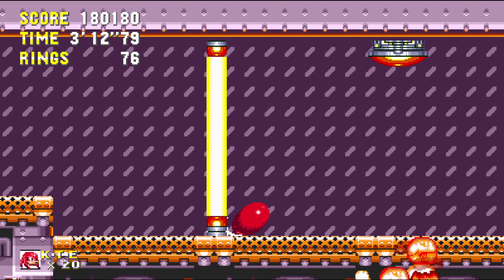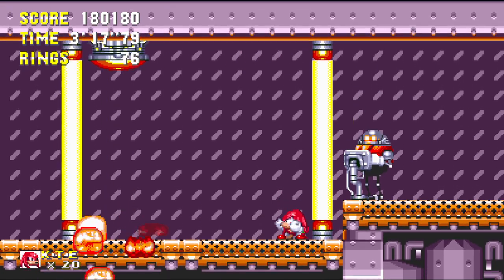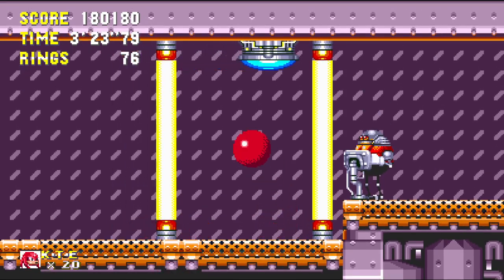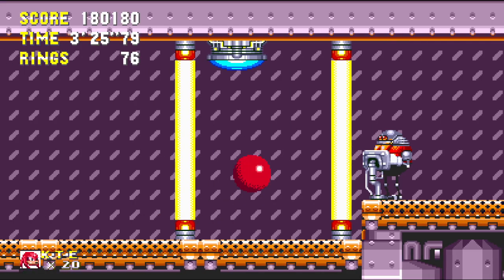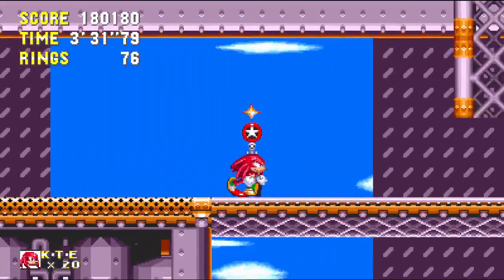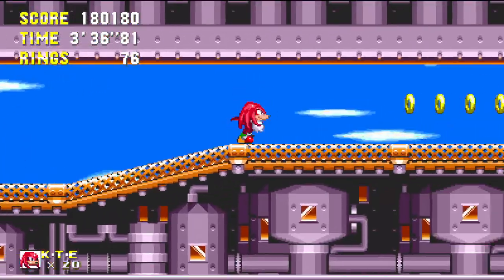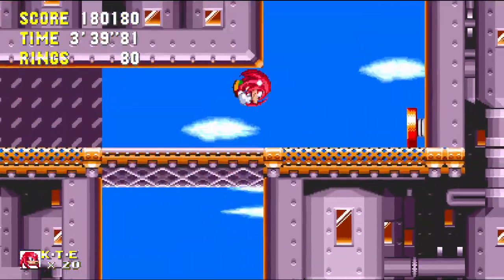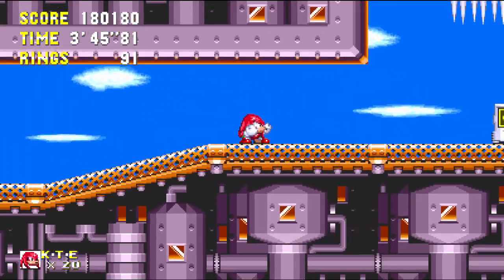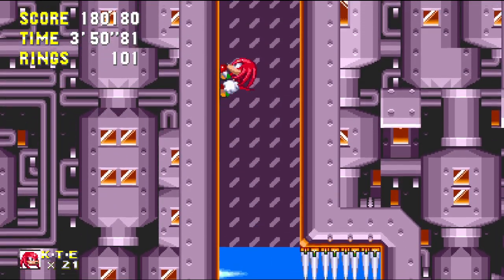This little laser boss is fairly straightforward, not too much to worry about. You finally get a close-up look at the robot — at first, as a kid, I used to think it was Robotnik just wearing a mask, because I thought maybe he was trying to trick Knuckles by disguising himself. That's just what I thought at least.